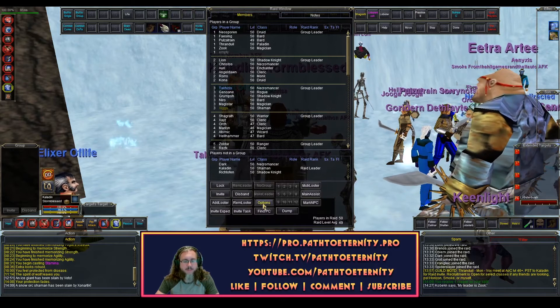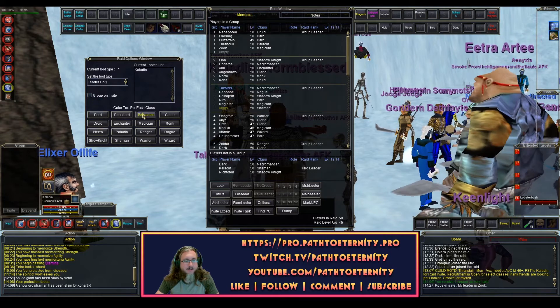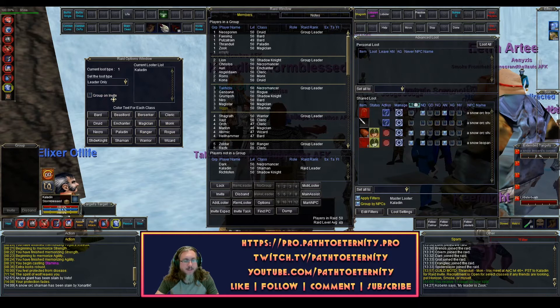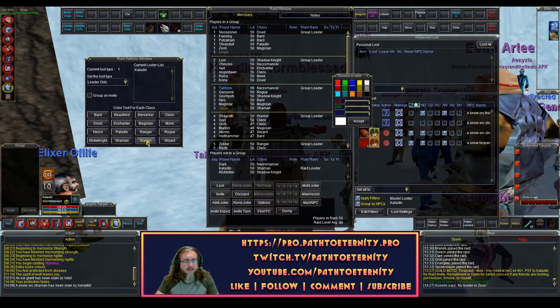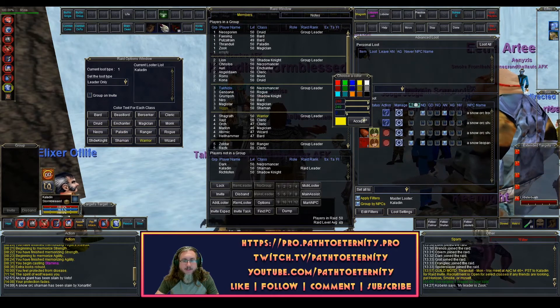I'm going to select Options down here, and then you can see all the different classes show up. What I like to do is start with my tanks and make them yellow. So I'm going to make the Warrior yellow, this Paladin yellow, and this Shadow Knight yellow.